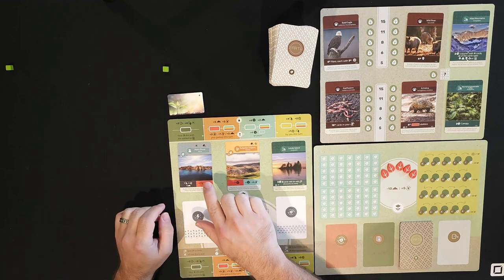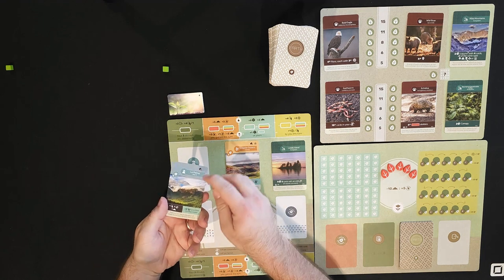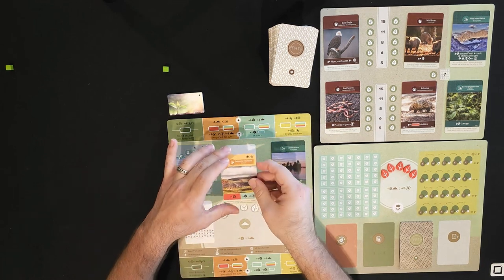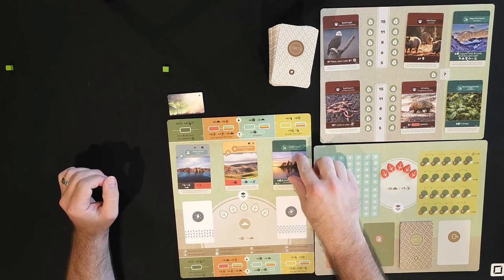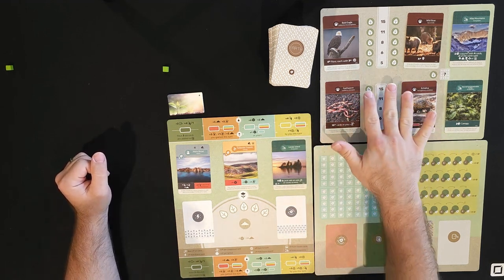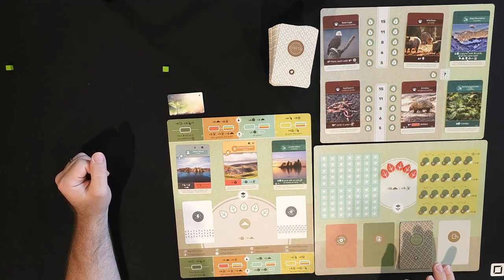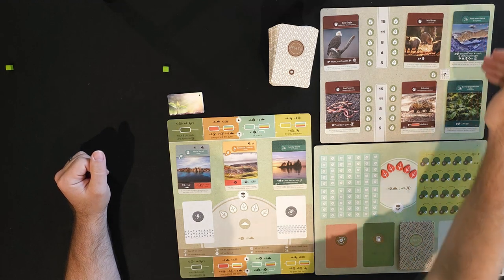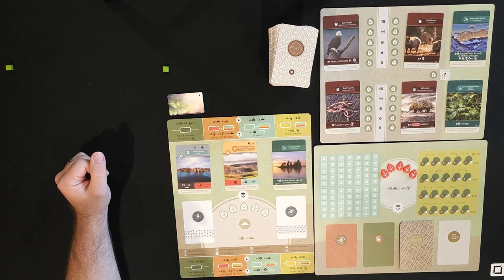You set up your board with an island — you can choose either side. If you're more experienced, you can look at two islands and pick. Same with climate — you choose one side. You also get an ecosystem card and choose between two different ones. Over here you set up the fauna board with four different fauna objectives that you race Gaia to complete.